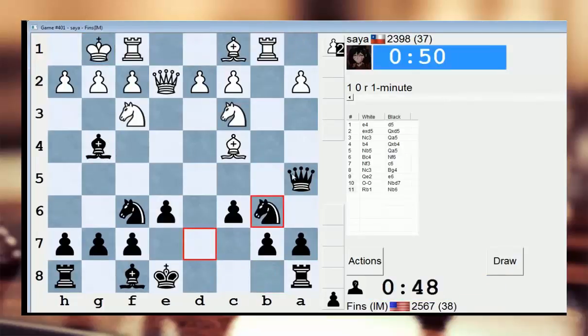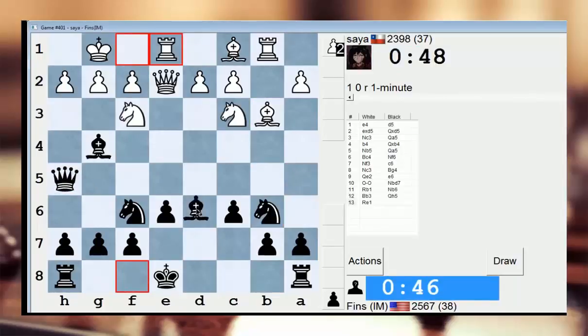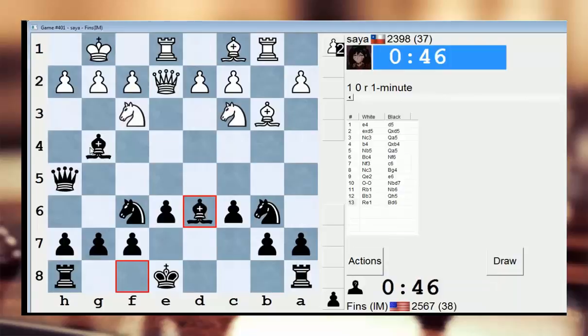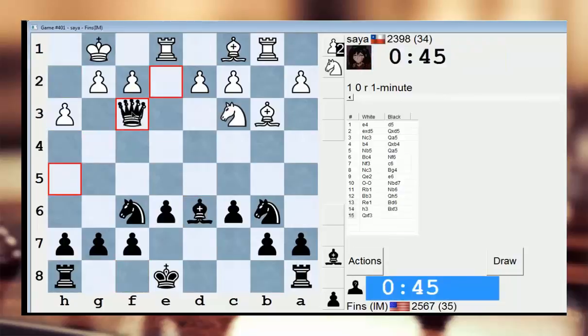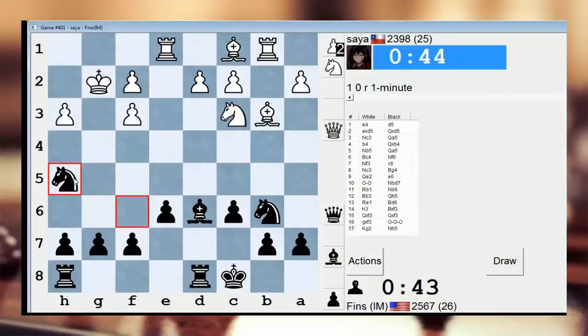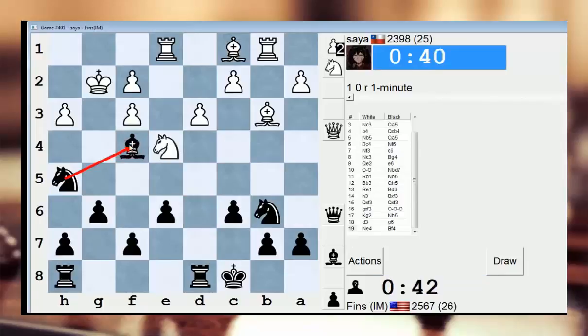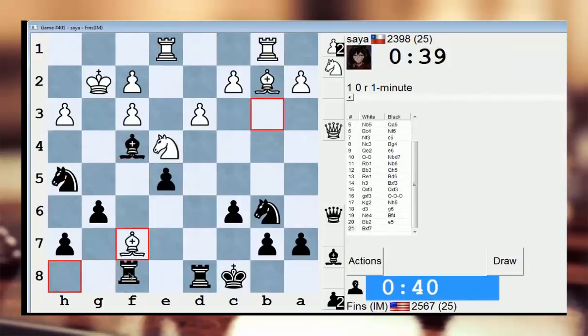Let's go here, and we'll swing our queen over. So now I'm threatening maybe to take on f3. He's got to trade queens now — this is not good for him. So I'm just pretty much up a pawn right now. Let's go here and try to swap bishops — he probably won't take. Yeah, he doesn't take. Oh, f7 I hung — that's not good.